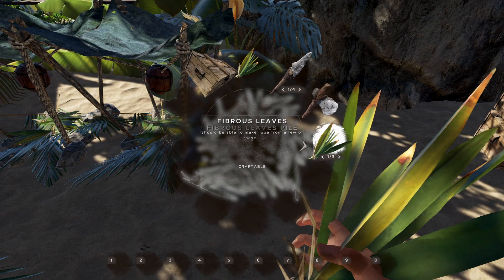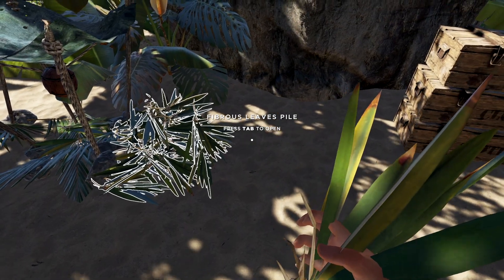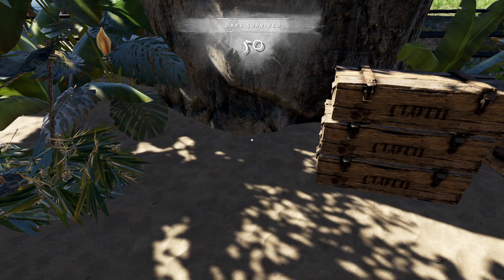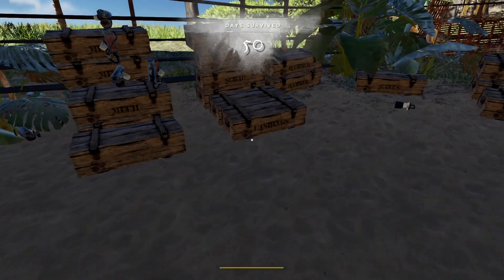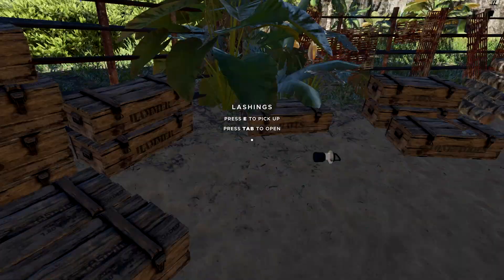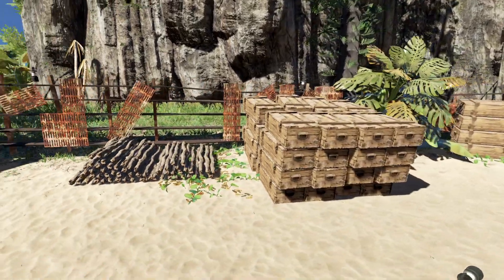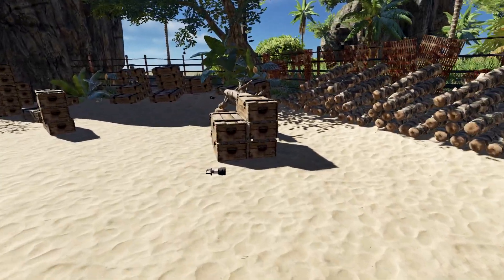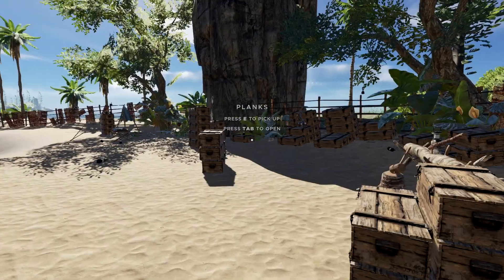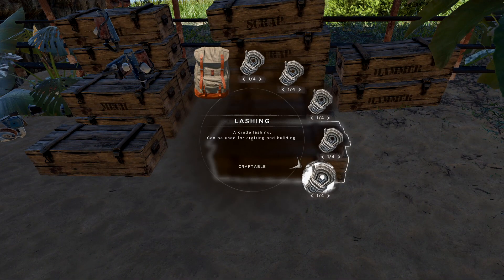We got ourselves a couple of those. We can make ourselves another nice little pile over here. We got lashings — you're probably asking yourself where did we get all these lashings from? Well, we got them from that thing over there — all these storage units I started chopping down. We got lots of planks from that, all these are full. We can also do that with lashings too, we can stock them up and have a place for them.